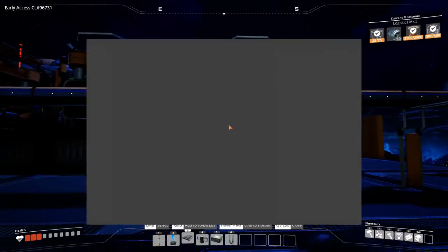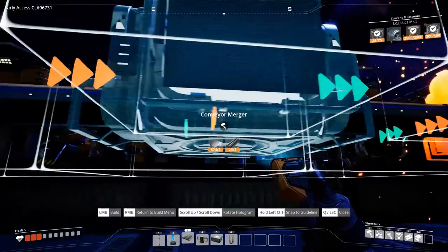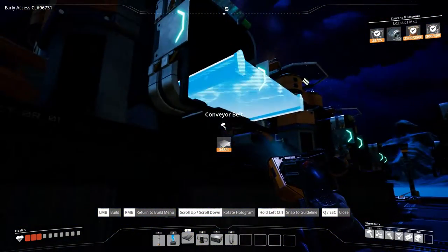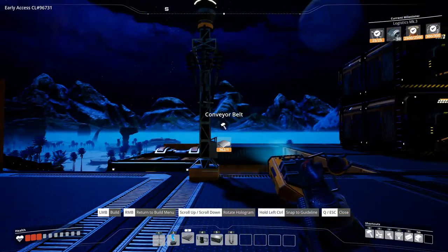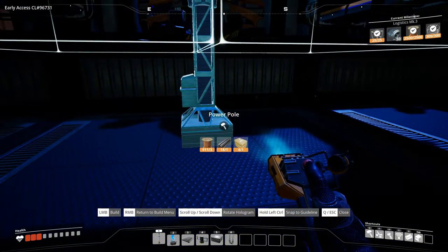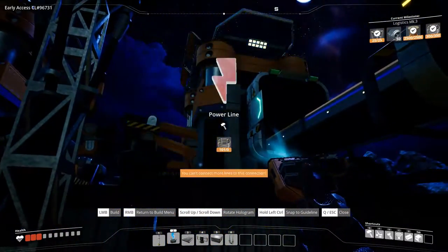I'm getting better — I do mess up a lot while doing this, but at the steel production I already built some neat constructions. Let's connect these as fast as we can so we can get our steel beam production up and running. The only thing we need now is power — that one's going to fit in between these, and for now this will be more than sufficient.